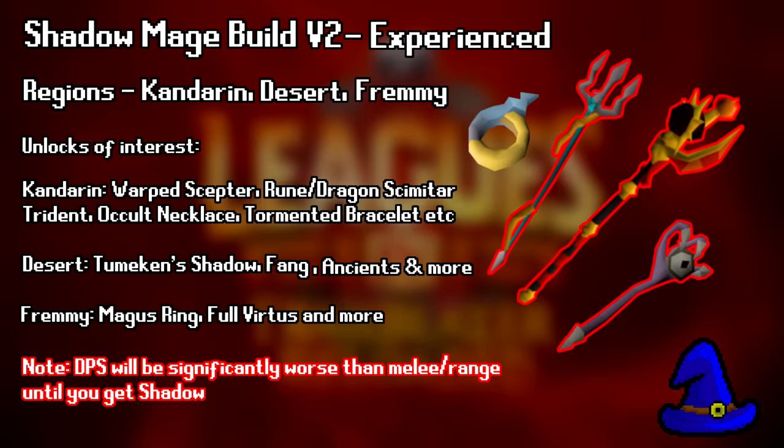We have one other Mage build, which is also very similar, and that is Kandarin, Desert, and Fremenik. This build once again relies on getting a Shadow to obtain godly power, and Kandarin to help you start off, but it drops the Raids 1 commitment and instead lets you grind easier bosses in the Fremenik area like Duke Sucellus for the Magic Ring. You can also grind out a boss like Leviathan, most likely for Virtus Armor since you're not going to get Ancestral. This build is a bit easier than the first build and achieves about the same power, but is still challenging compared to ranged and melee builds, so once again still for more experienced players.